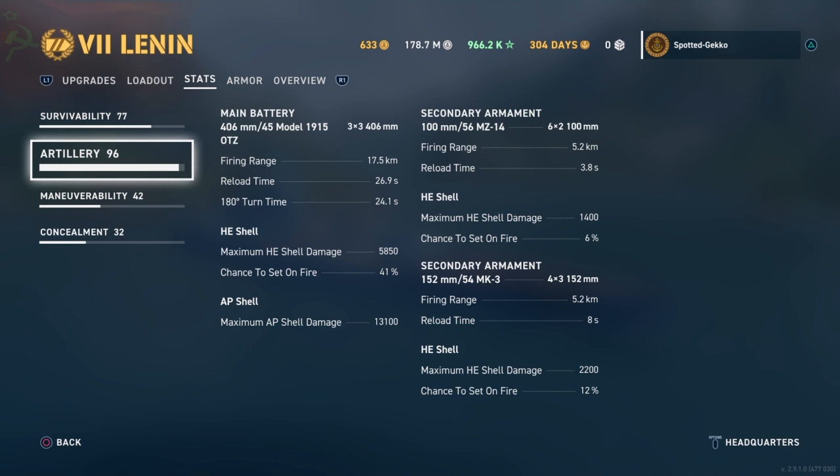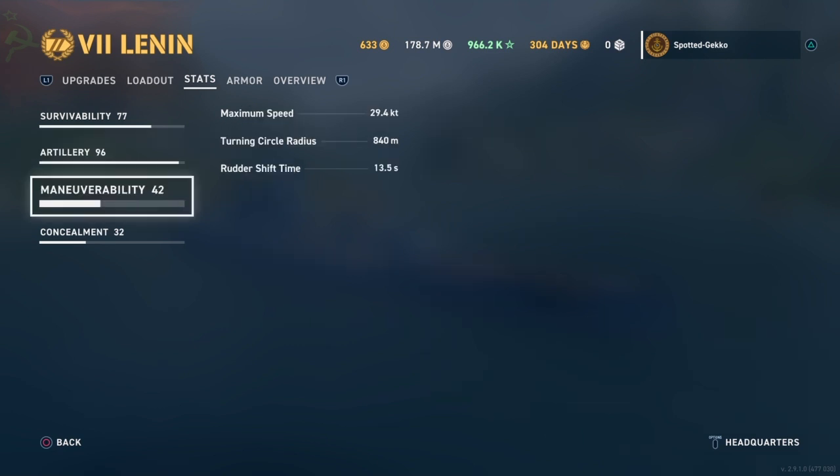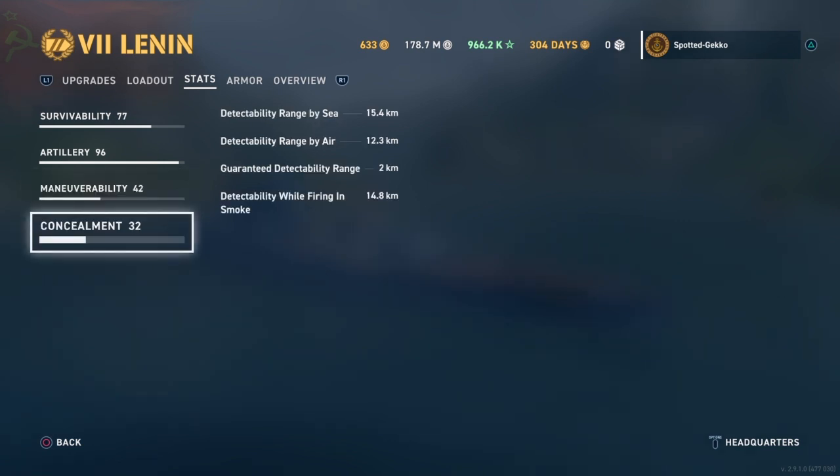Our secondary armaments are six dual 100mm and four triple 152mm guns, so if anything gets in close you're probably going to give it a sinking. Maneuverability is a healthy 29.4 knots, turn circle a beautiful 840 meters, rudder shift pretty good at 13.5 seconds. Concealment — it's still a big ship and you are going to get spotted.